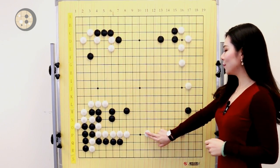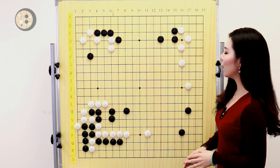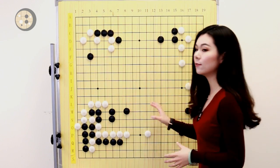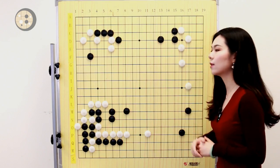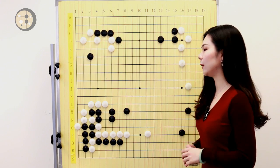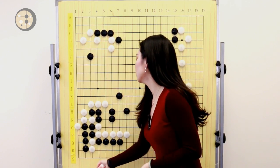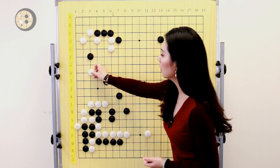The next mistake by a 1 to 4 dan player is sacrificing too much in a fight. This is the last move in this game — let's analyze the board first. Black and white are fighting in the middle area. White has a weak group on the bottom. Black has a weak group in the center. The white group over here is unsettled, as well as this one stone. The question is: where should black play to lead the fight?